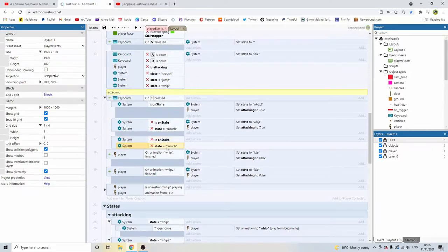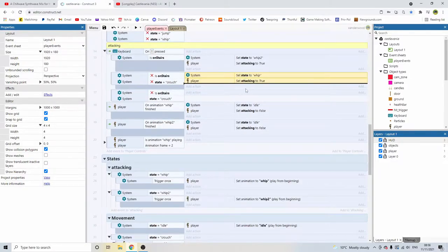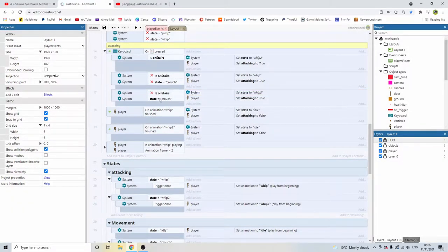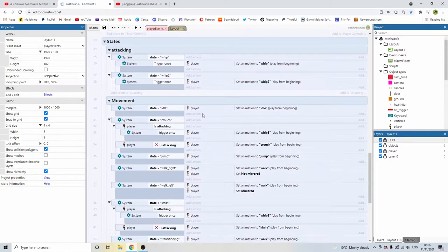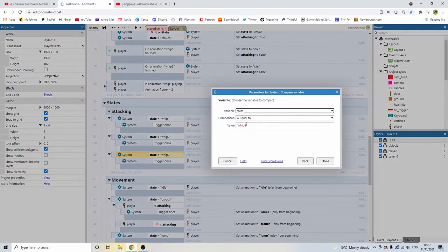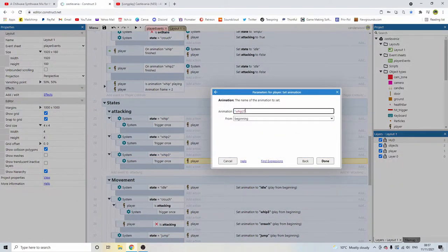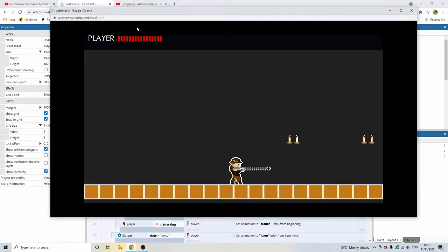Down in our movement states under attacking, copy and paste the block, change it to Whip 3, then change animation to Whip 3 — and that should fix our problem. So we can attack up and we can attack down. The only problem is when we finish attacking in crouch it stays in crouch, so we need to have Whip 3 animation finished — the same as the Whip 2 block. Copy and paste, change this to Whip 3, set to idle, set attacking back to false.